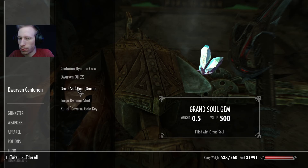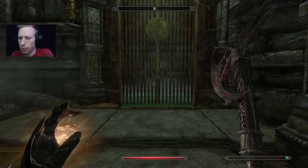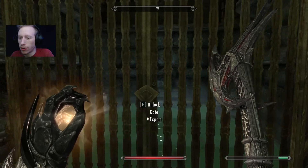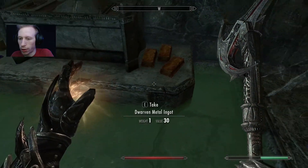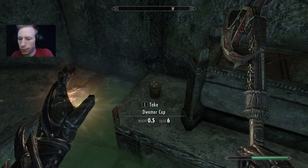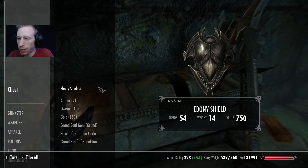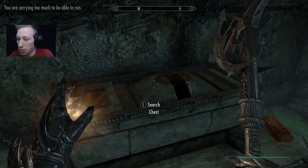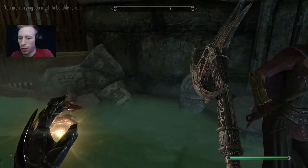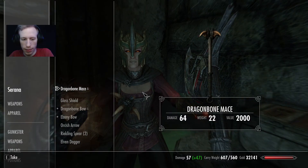That core. Runoff Caverns gate key. Is that for the... let me check the map. This place is called Runoff Caverns, so the gate key opens that. That armor looks pretty cool, I kind of want to take that armor. Amber, gold — a lot of good shit in here.